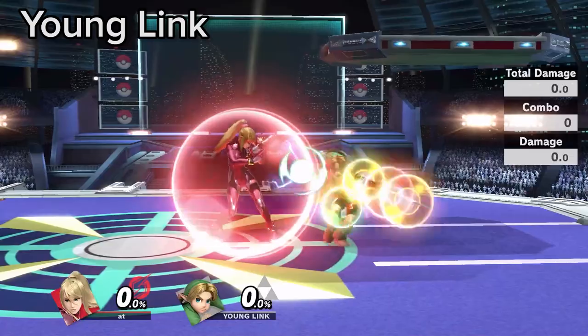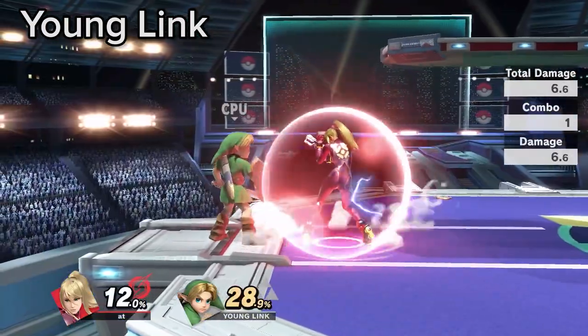If you time a spot dodge at the end of Young Link's grounded up B, you can get a guaranteed punish every time.